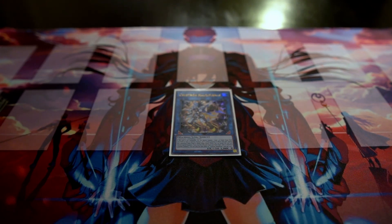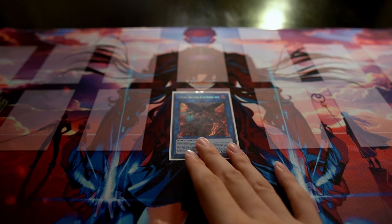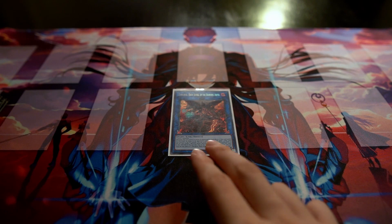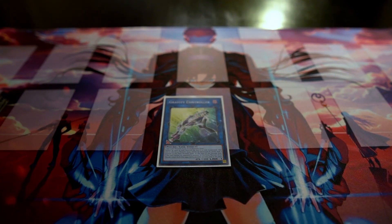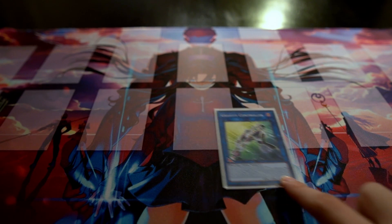One Crystron Halqifibrax enables a standard combo: summon Halqifibrax, bring out Effect Veiler, link them into Selene, and Selene gets back Effect Veiler so you can go into an easy link-four. One Cherubini, Ebon Angel of the Burning Abyss, is solid for sending Burning Abyss monsters to the graveyard for their effects, and also protects Burning Abyss in zones it points to from self-destruction.